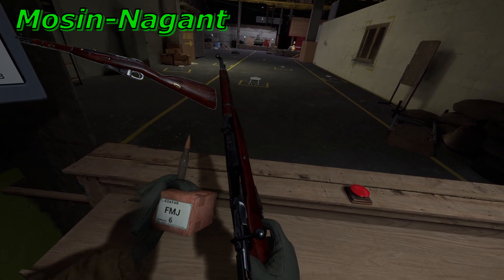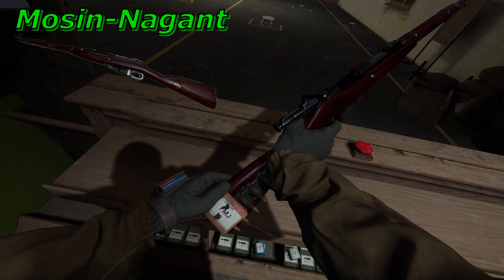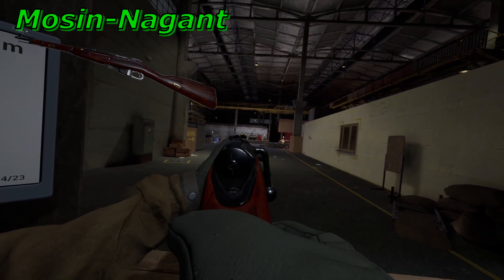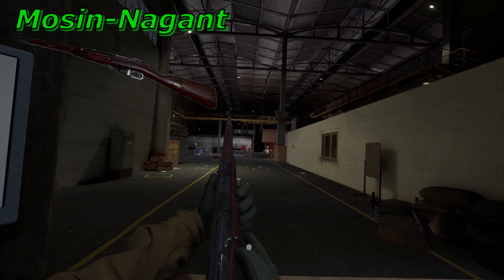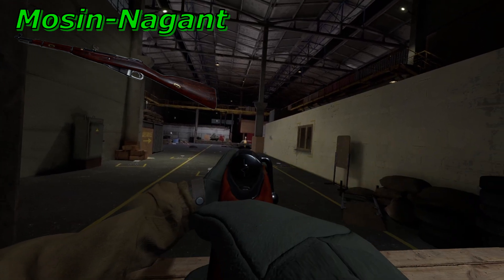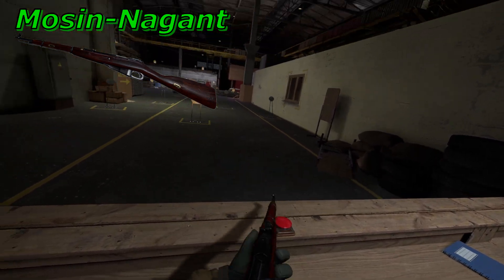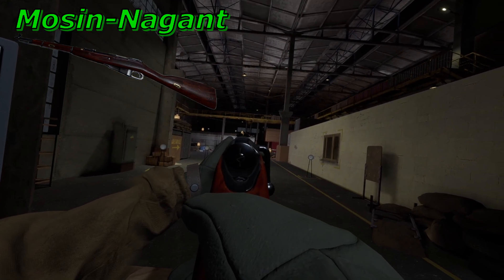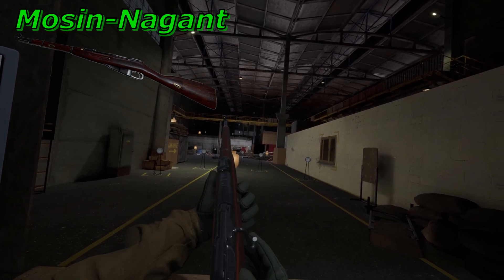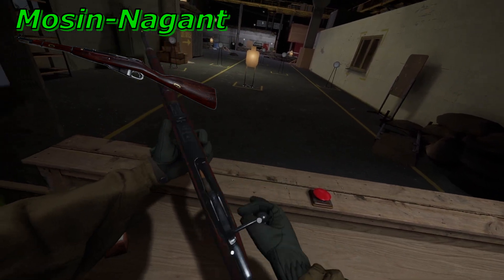Originally the rifle was created by Captain Sergei Mosin, who beat the competing Nagant design. However, due to a legal dispute filed by Nagant over the interrupter — a part in the gun meant to prevent double-feeds — the rifle came to be known in Western press as the Mosin-Nagant rifle. Then in 1930, the rifle was improved by Mosin using aspects of Nagant's original design, becoming the M1891-30. This version is the one people are most familiar with. History aside though, there is another nickname the Mosin has received: the garbage rod. And as a proud owner of one, I'm here to say that moniker is well earned.